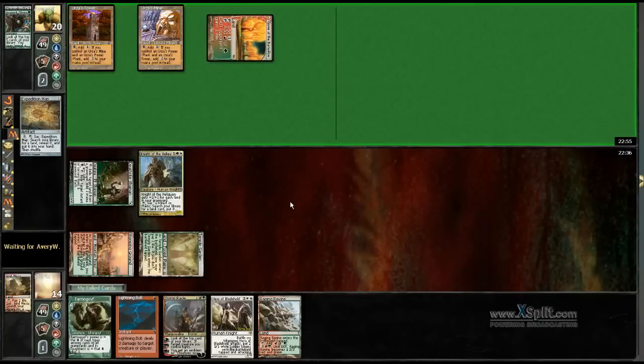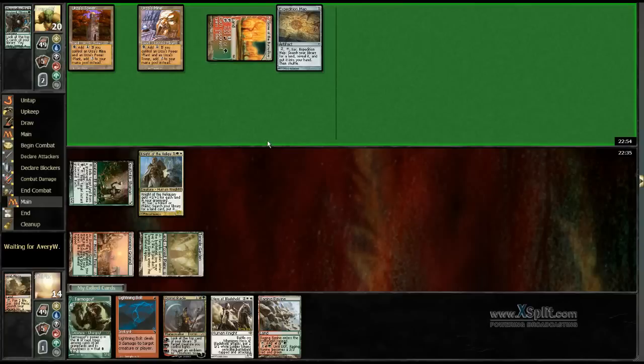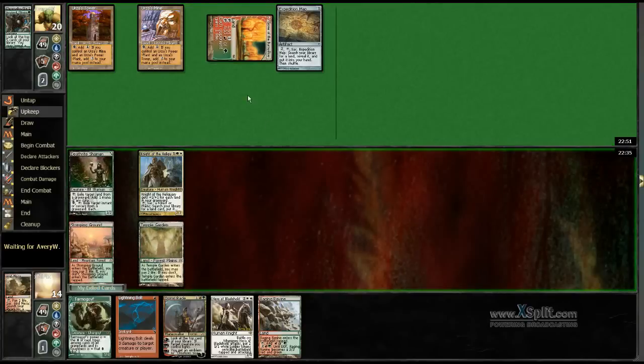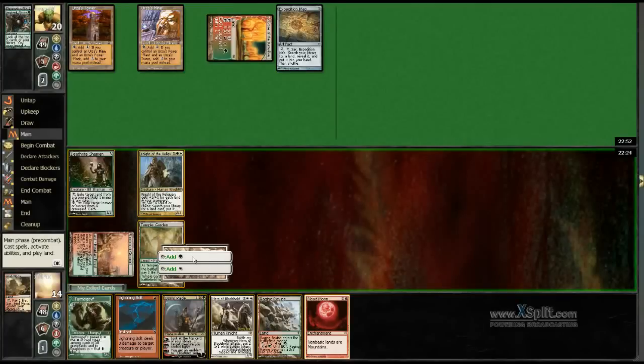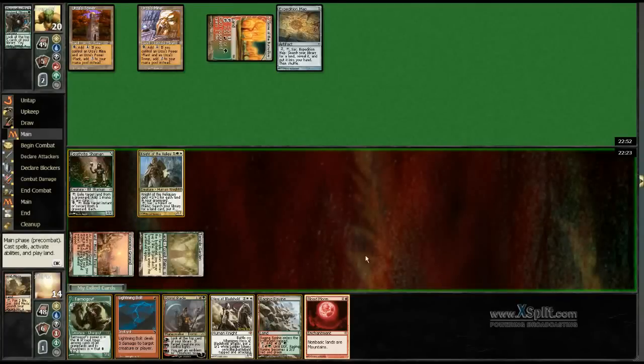Oblivion Stone? Nah, he's just assembling his Tron. Oh great — I've got a Blood Moon now. This is an awesome topdeck. Holy, I'm lucky.